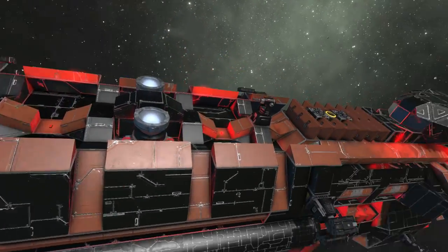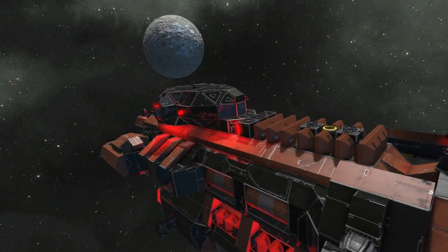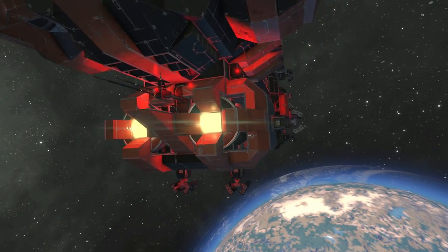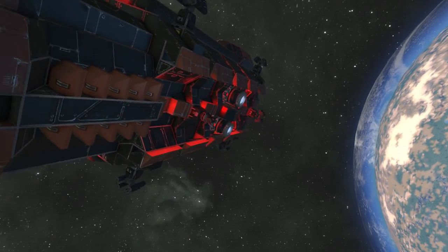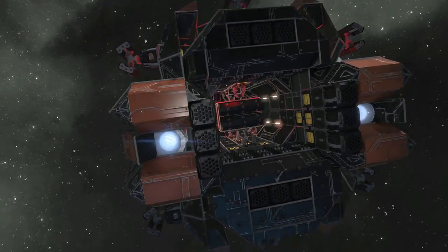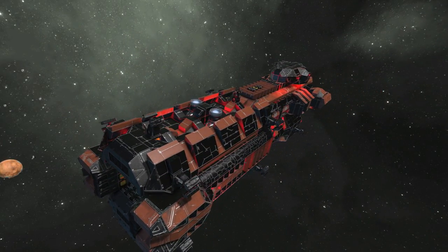We have so many rocket turrets on this ship — it would be really interesting if someone attacked it. On the top we have the bridge area, which looks fine. That's pretty much everything from the outside; let's go right to the inside of the ship.